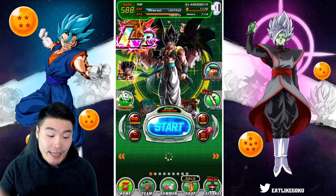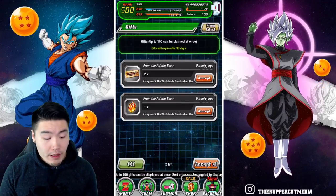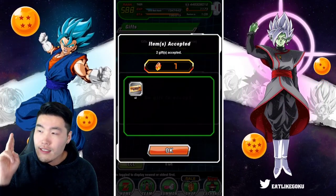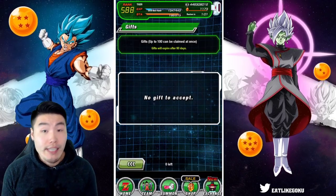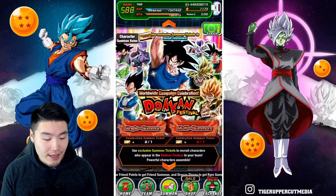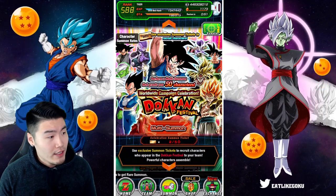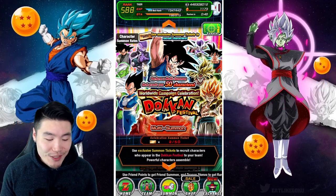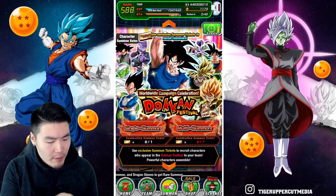We can get tickets starting now through a few missions and some logins. If you pop into your box right now you can get one stone as well as two tickets. In total, before the download celebration officially starts in a week, we can get up to 21 tickets for free — that's three free seven-ticket multis on this banner. There's also a big 50-character multi, which just makes things faster; I don't think there's anything special about it aside from doing 50 tickets at once.